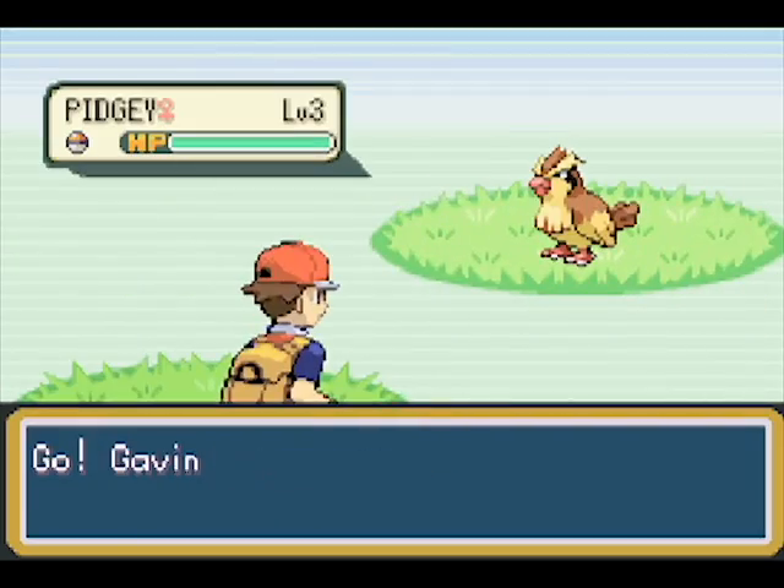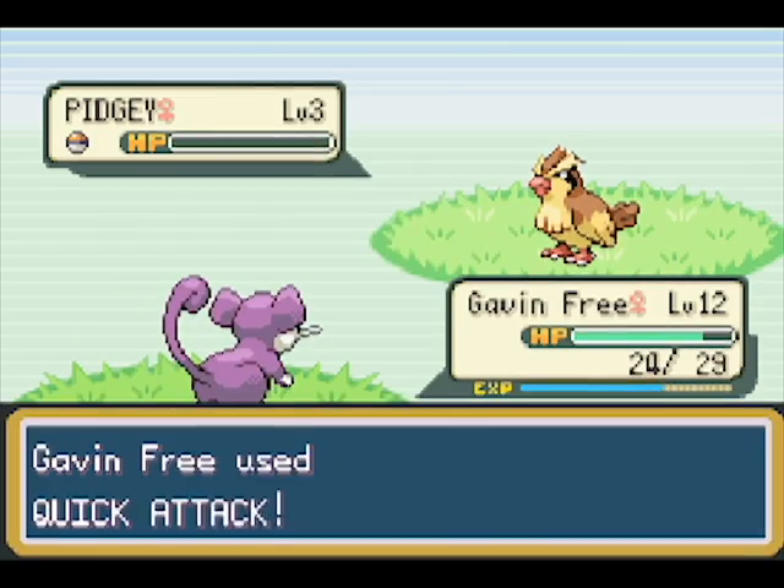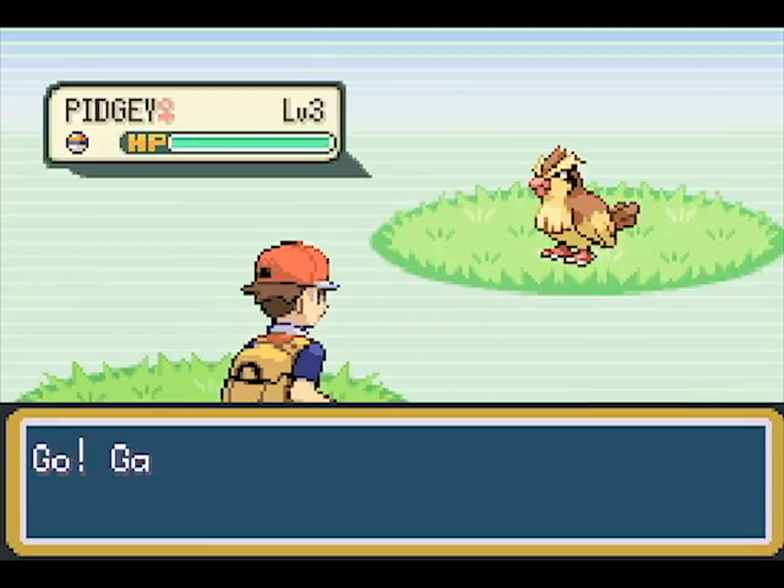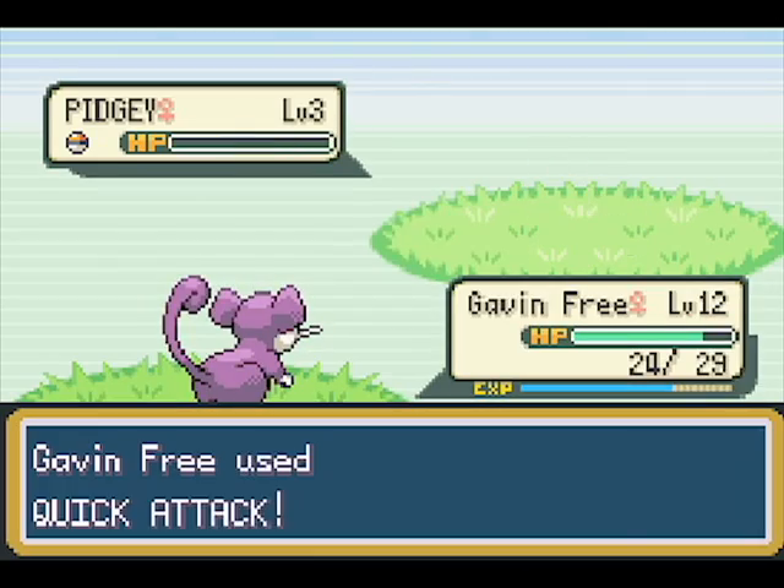I wonder what level Rattata evolves into Raticate. It's probably a much later level, like high 20s, because he only has one evolution.